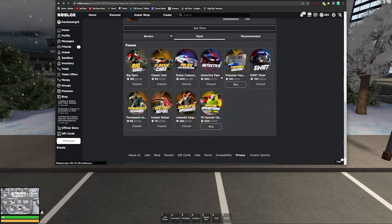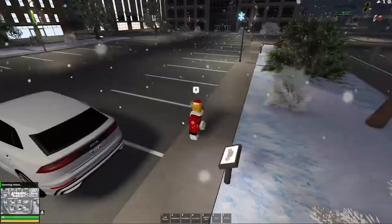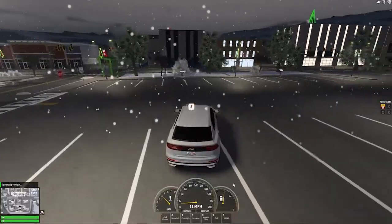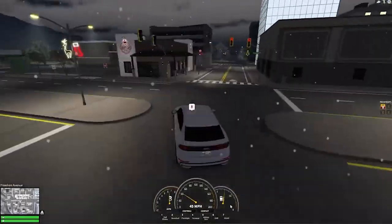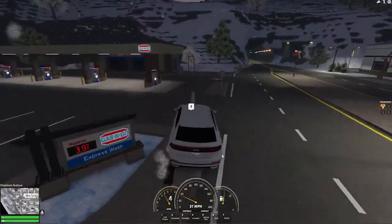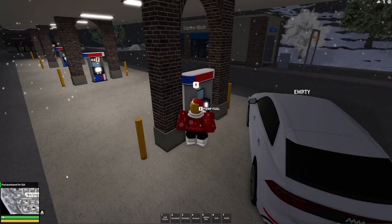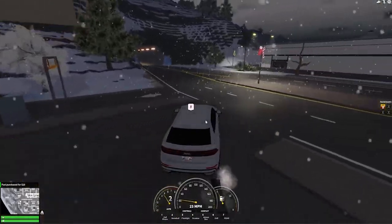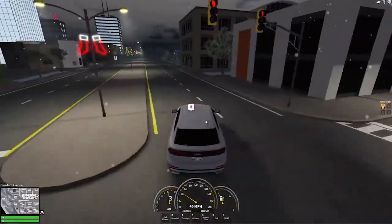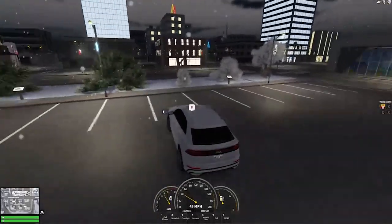The Instant Refuel game pass is great. Without it, when your fuel runs low you have to hold the refuel interaction for a long time. With Instant Refuel, you simply click and your vehicle is filled instantly — then you can drive straight off. This is especially useful if you're in a pursuit on the police or civilian team. It works on all teams and I highly recommend it.